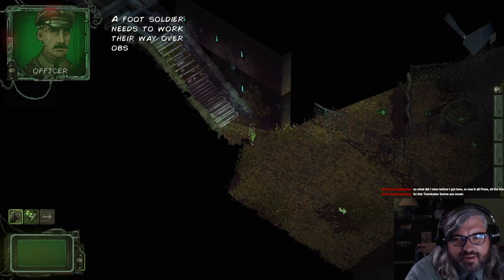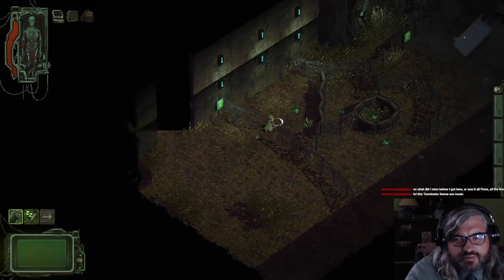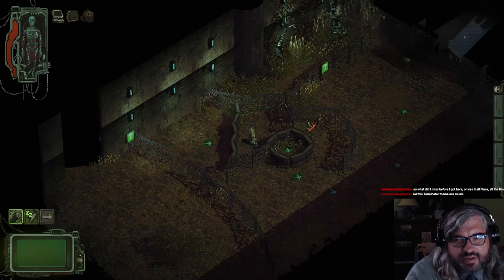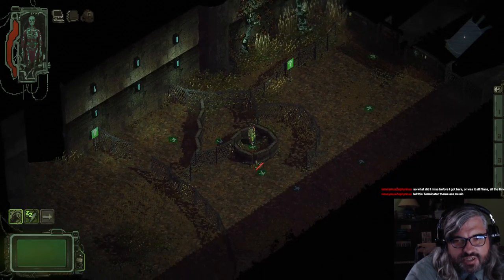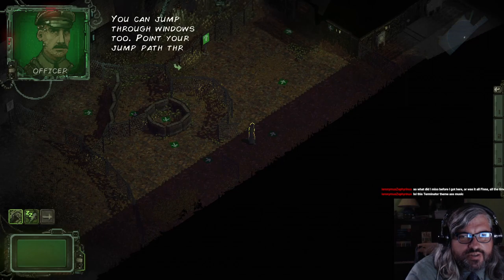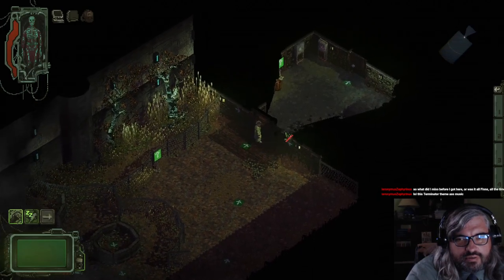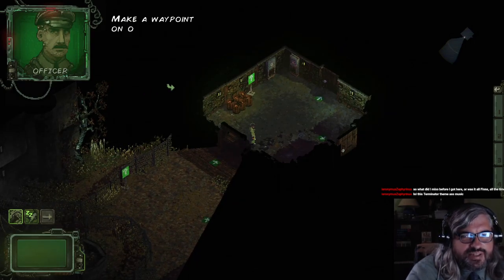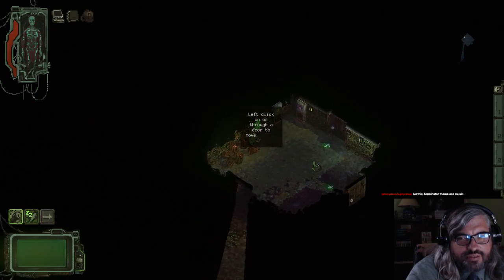I do like the animation of the grass here. You need to work your way over obstacles on a battlefield — hold space to jump. We can walk over here. We don't have a stamina bar but we can shift to jump. That's something I don't normally see. You can jump through windows too — point your jump through the window to enter the building. They do have a door, but left click through the door to move through it.